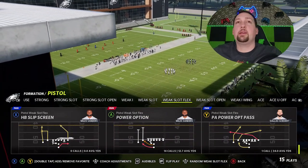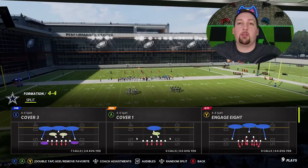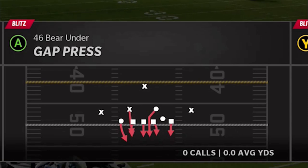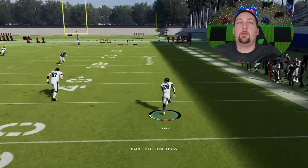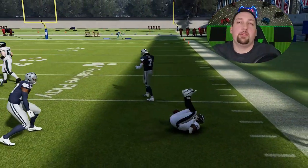We're going to end on the halfback slip screen. If you have an opponent who thinks that stopping the run means becoming aggressive — if they start stacking the box, sending too many defenders, sending the house — this is a perfect opportunity for the slip screen. Slip screens are typically for people that like to blitz. So if they're sending too many defenders, just switch it up and hit the slip screen.